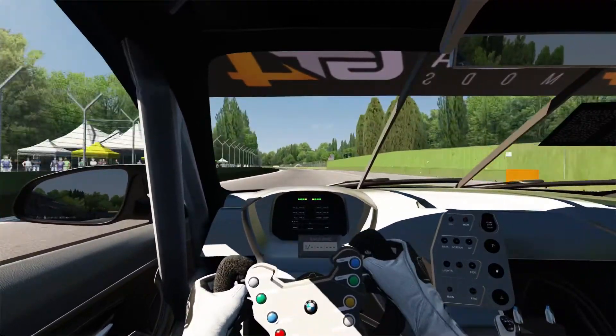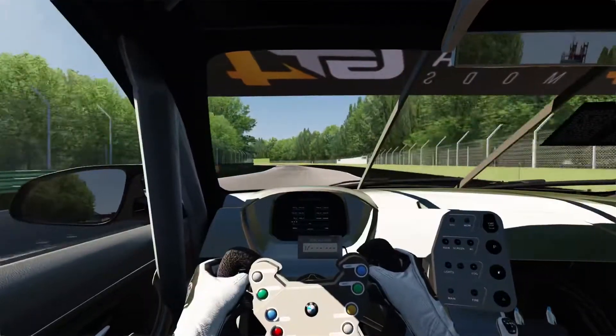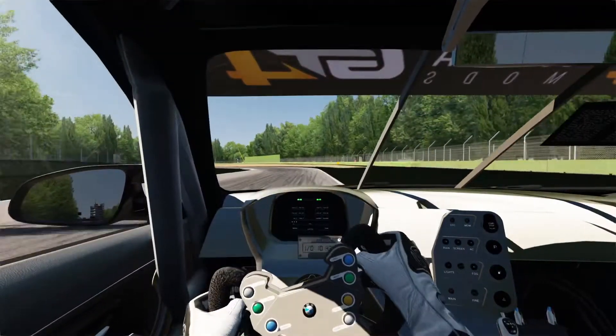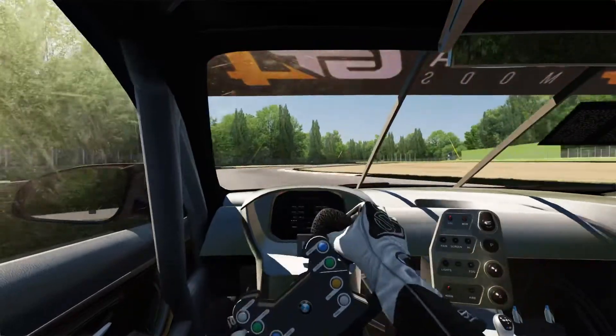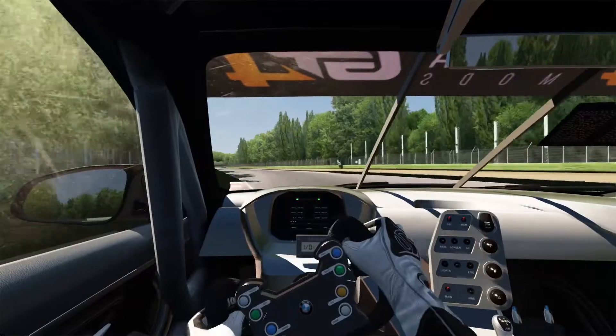You can see we're heading down the main straight here towards T1 — just enough to get this M4 to 6th gear. Hard on the brakes, down three gears, and take as much of the inside kerb as possible on the right as well, just trying to keep the back end under check there under acceleration.